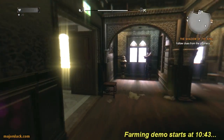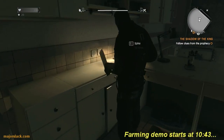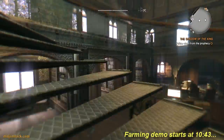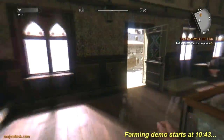I doubt Spike has anything to give us. You have anything to give us, Spike? No, he doesn't. Onward down to the loft. Why are we going to the loft, Slack? I'll show you in a minute.